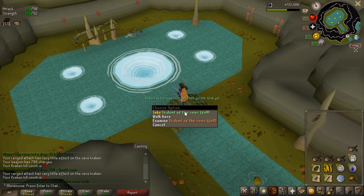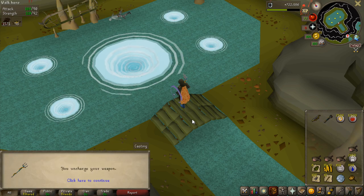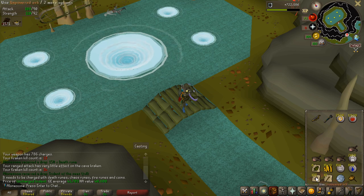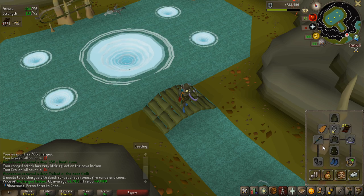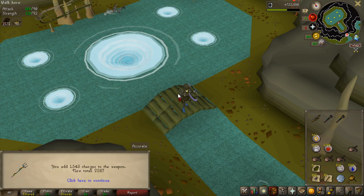Already on kill number 14 and a Trident of the Seas is full. I can actually uncharge this to use the charges on my other trident and then just alch it — it alches for 40k. And of course I get a ton of runes, so I can use them for charges on my actual trident. I can just add the charges and have it full pretty much.